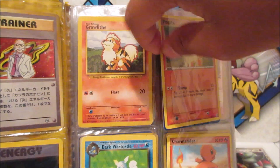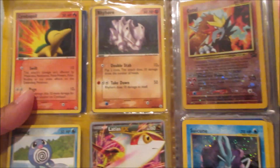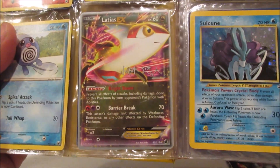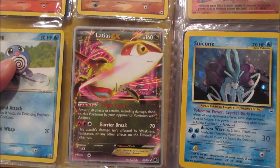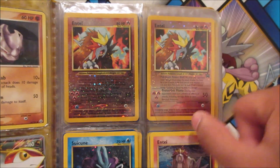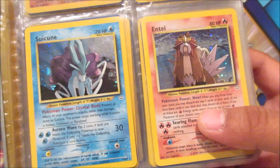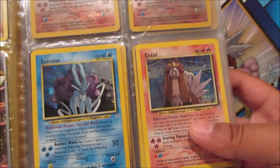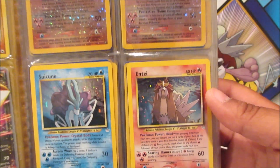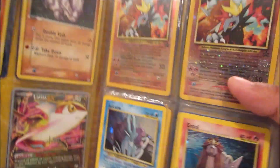The binder is trying to fall apart — it's a very old binder, so bear with me as I flip through it. No way, look at this — Sneasel, Aerodactyl, Horsea, Politoed, Groudon EX, and that's from a World Championship set. Back here we got two Entei promo cards — I actually have a bunch of these in my collection. Then a Suicune holographic — that is insane, and they look near mint too!